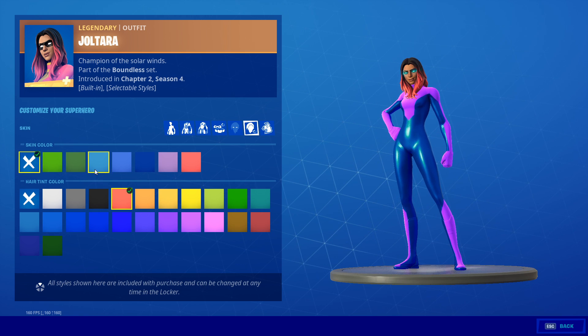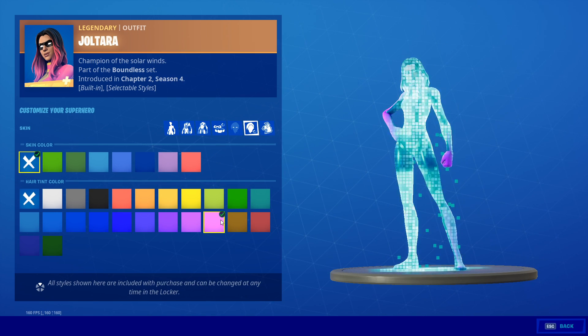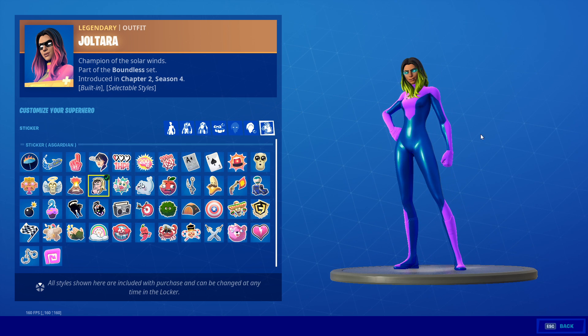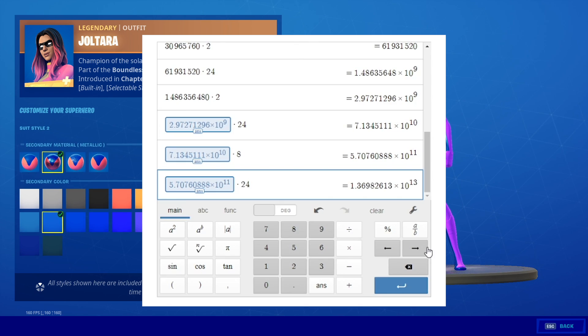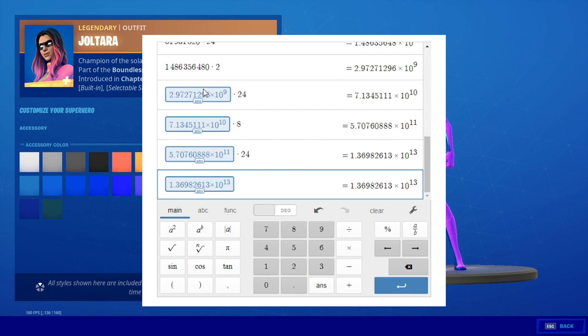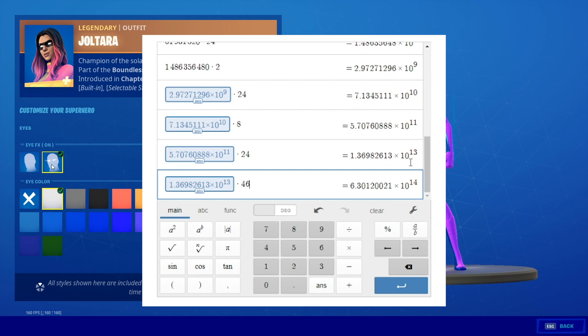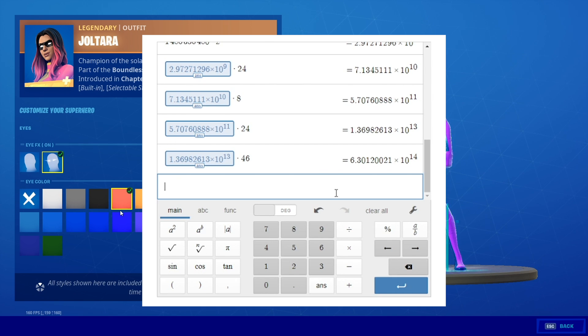Next, we have these skin colors — there are eight different possible skin colors. So we multiply this number by eight. Next, we have a hair tint color. Apparently the developers thought it was a good idea, but there are 24 different styles. Finally, there are 46 different stickers that you can possibly put on your superhero. So we multiply this number by 46 and we get this absolute monstrosity of a number. Now I'm going to move all the decimal spots, do all that fancy footwork and show you guys what this number actually is, but don't worry — there's still a little bit more multiplying to go.